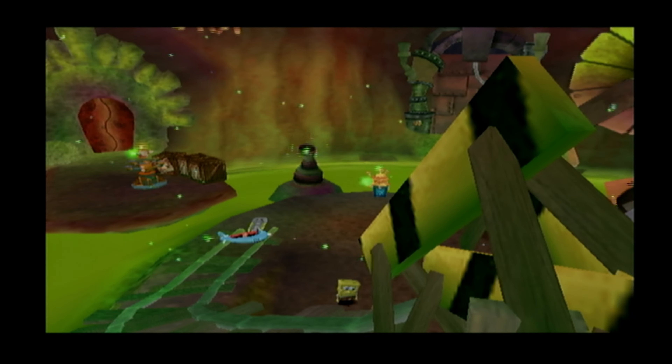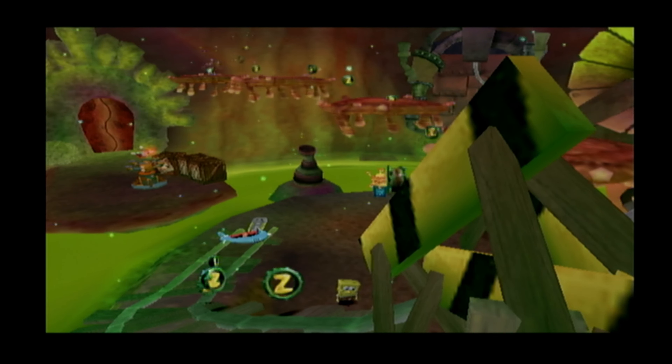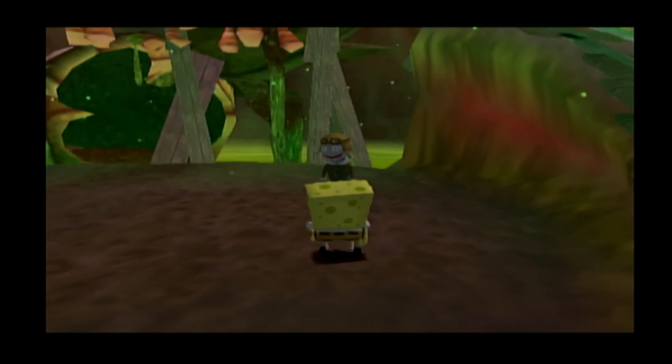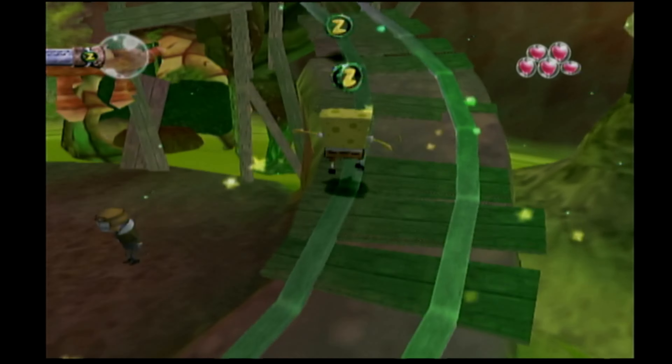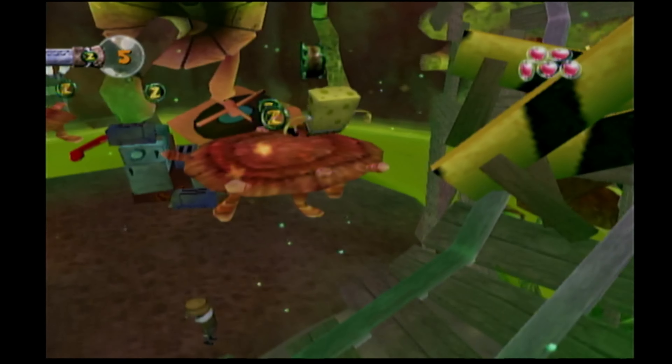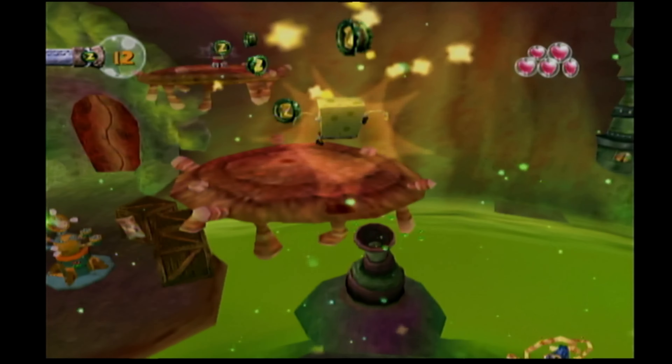Sorry, Spongebob, it ain't that simple. The bird ain't fixed up yet. There's an inventor lives nearby. You should talk to him. So we gotta go talk to the inventor. Sounds like a plan to me. Are those bouncy pads? Nope. We just gotta jump across some. Alright, sounds good.